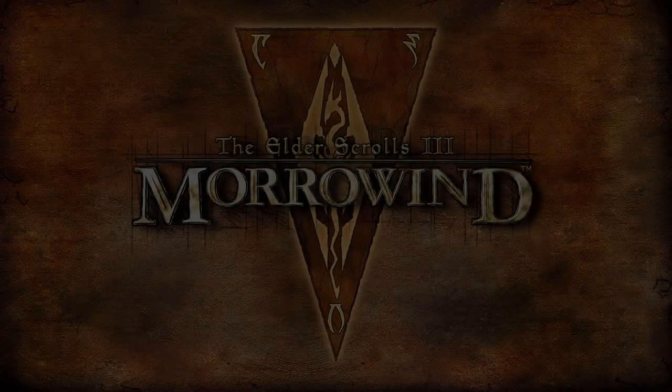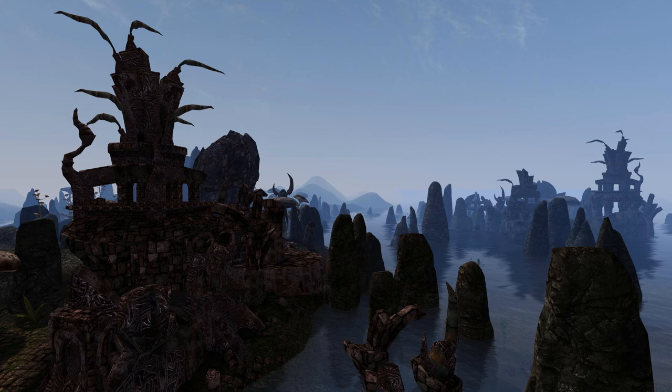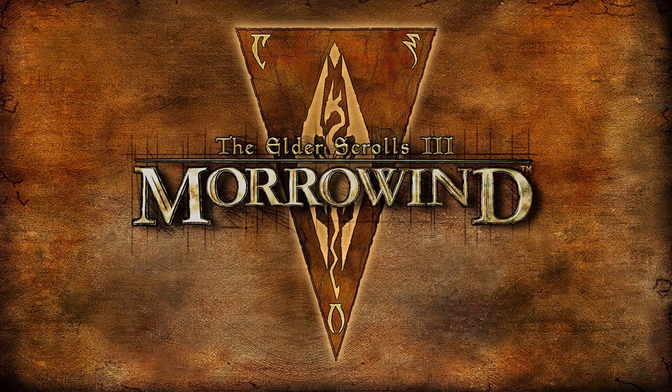Hey gang, what's good? Welcome to another Morrowind Mechanics video guide. Continuing the Spell Effects sub-series, we'll be looking at the Conjuration School of Magic. As with the other entries in this sub-series, we'll be running down everything in roughly alphabetical order, but still grouping together similar effects for the sake of comprehension. As always, feel free to use the timestamps in the description if you want to skip to something specific.